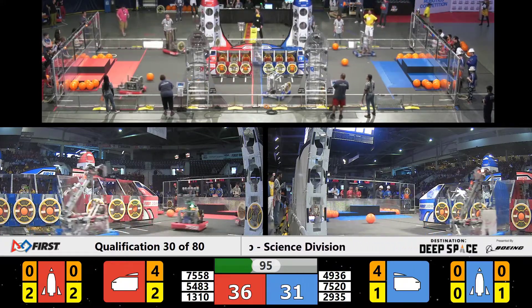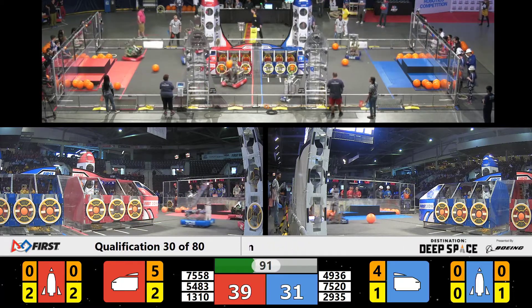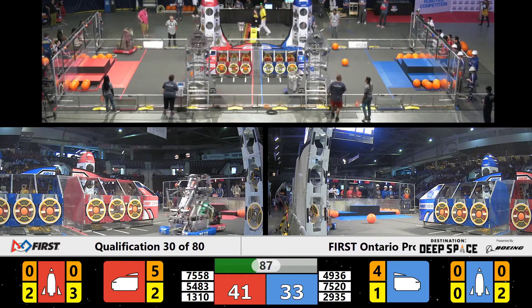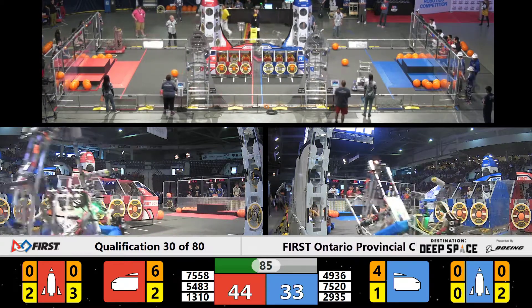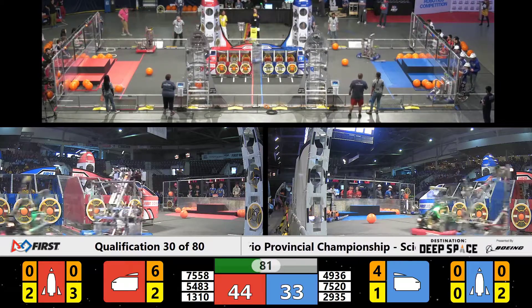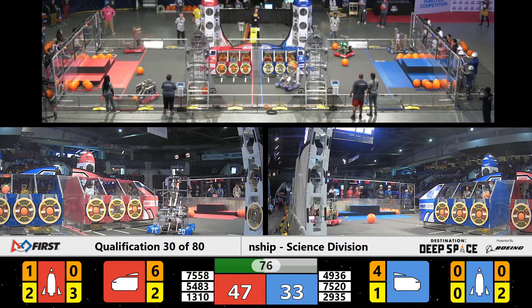They're at the base of the Blue Rocket. 29, 34 hits that very hard, but they are in possession of a hatch panel. Back and forth, back and forth. We've got a tug of war. And 75, 20 tilted on its back but they're able to upright themselves. Two ships passing in the night. 75, 20, 75, 58.